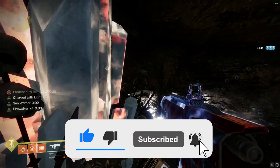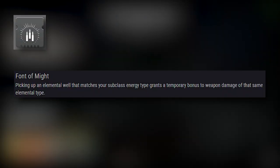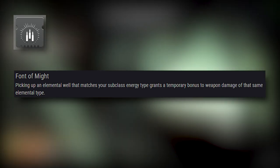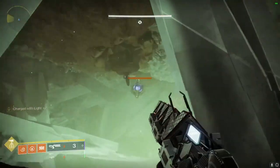The final mod of the build, which will help us out a lot in the long run since we're using Elemental Armaments, is going to be Font of Might. Whenever we pick up an Elemental Well matching our subclass type, it gives us 10 seconds of 25% damage to that element typing, which will speed up killing a lot of the adds we have to deal with.